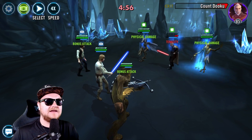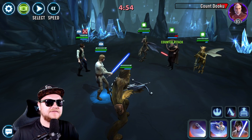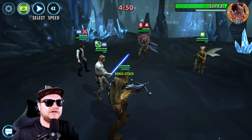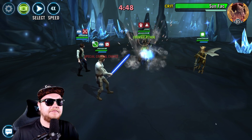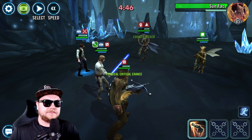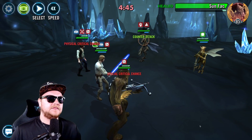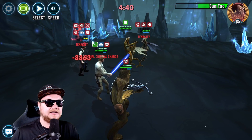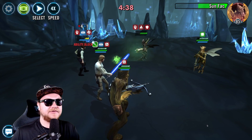See if we can't kill Dooku right out of the gate. Let's pulverize with my boy. There we go. Chewie, come on now, dude. Let me get that slam. Boom. Those assists are so great. Now, our Han is pretty weak, and I think he does not have a single mod on him, so that's really fun.